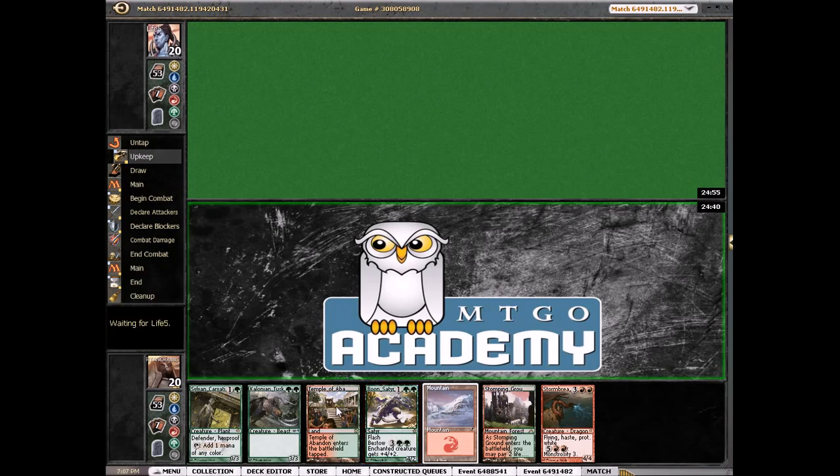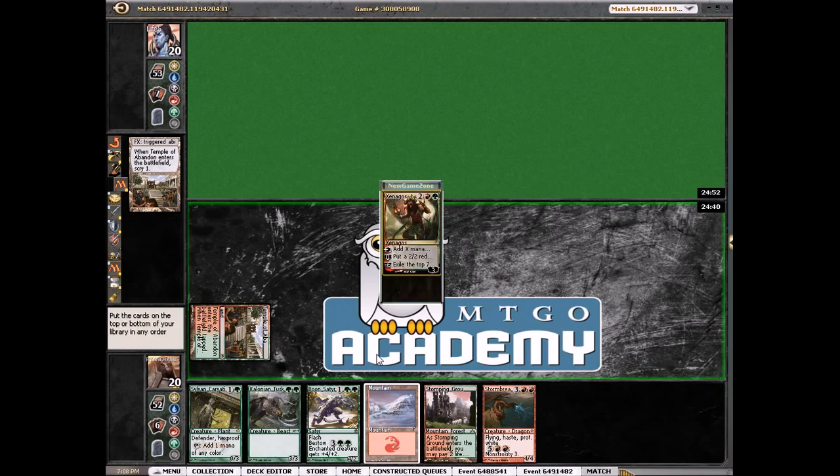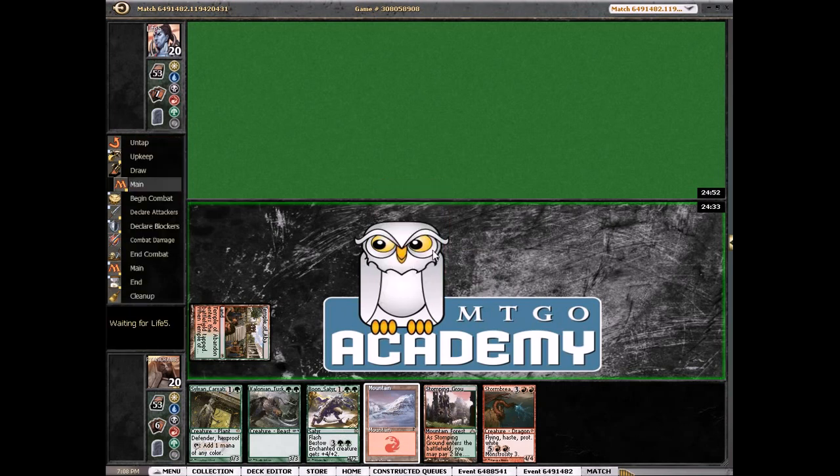Our opponent kept a seven also. We start out with our Temple of Abandon — see what we have on top. That's okay, I'll keep that. I'll draw a land, I'm not too worried — that's a good card.